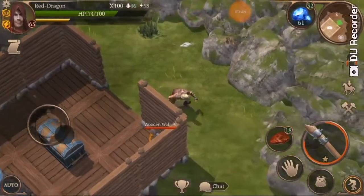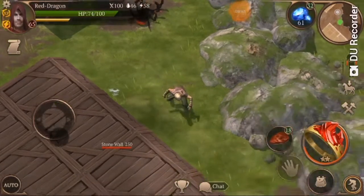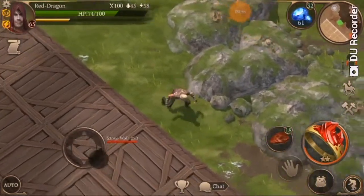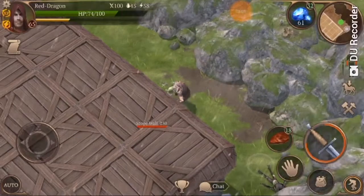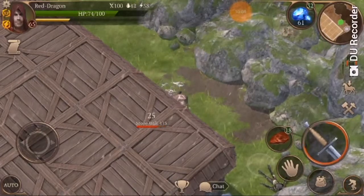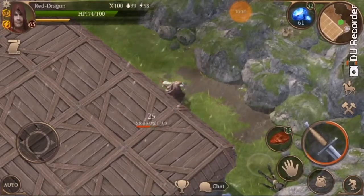It seems like every time I try to make a video I get very unlucky with weapon drops. Goblin's done, and you want to hit this building here — this will have another chest inside. That's what I'm using this sword for, and you can find these longswords throughout these maps.